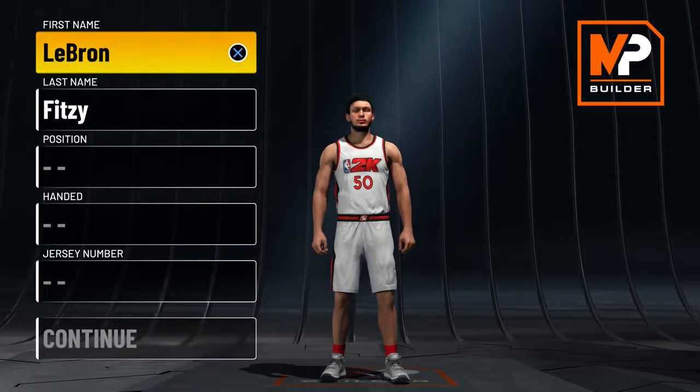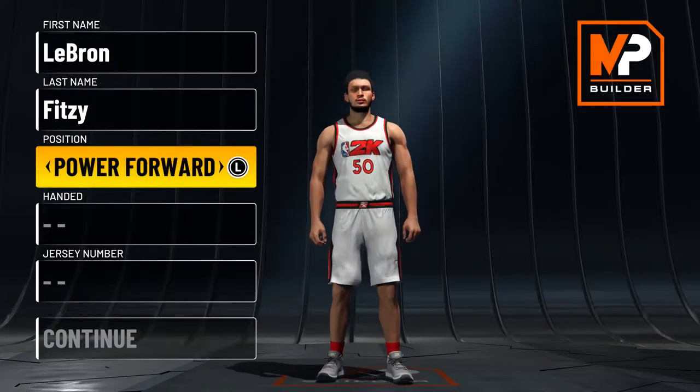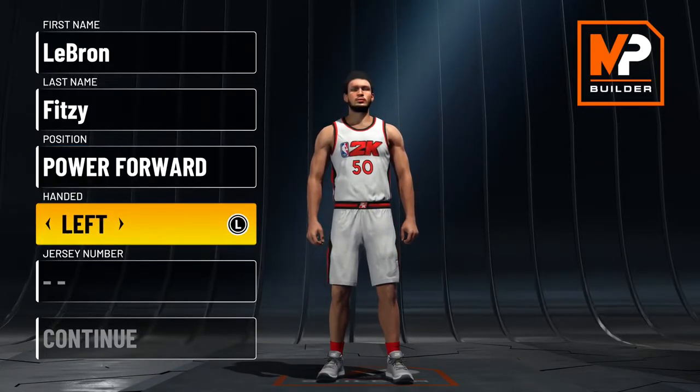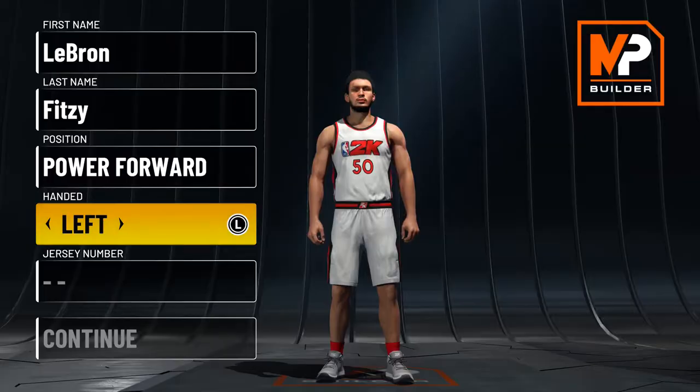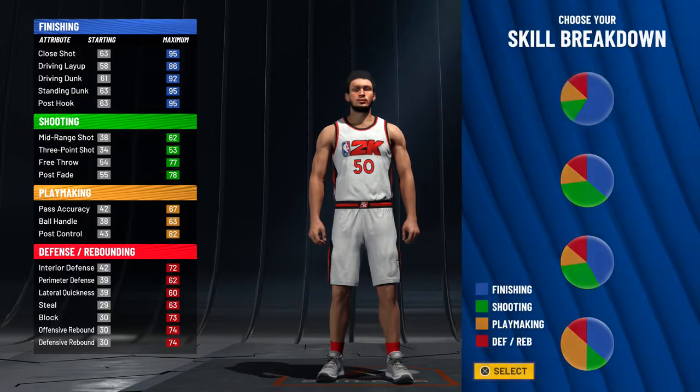We're gonna jump into the build real quick. First name, last name — does not matter. Position, we are going to make it a power forward. Handedness does not matter either. I went ahead and made him a lefty but it doesn't matter — it's all preference. Continuing on, we're going to get to the skill breakdown.